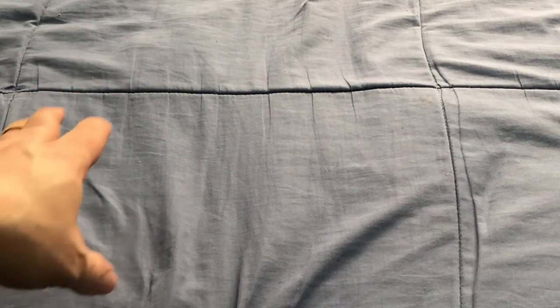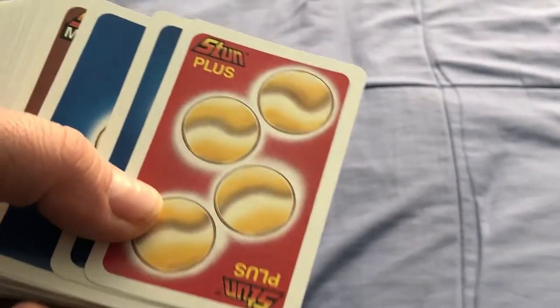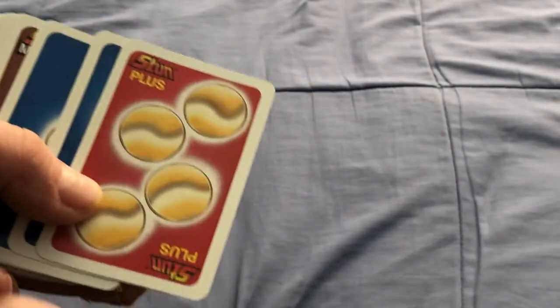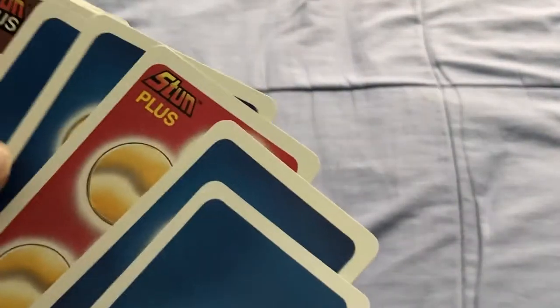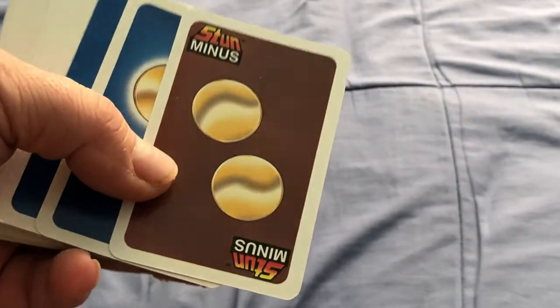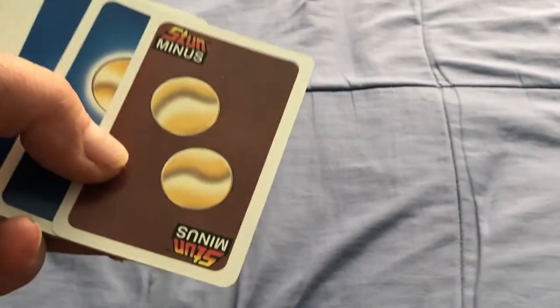It's a press-your-luck game and you're gonna be flipping cards trying to collect these coins, but if you get a Stun card your turn is over and those cards get discarded. There's also a Stun Plus card which is worth four coins, and you can also collect a chip by getting one of these.